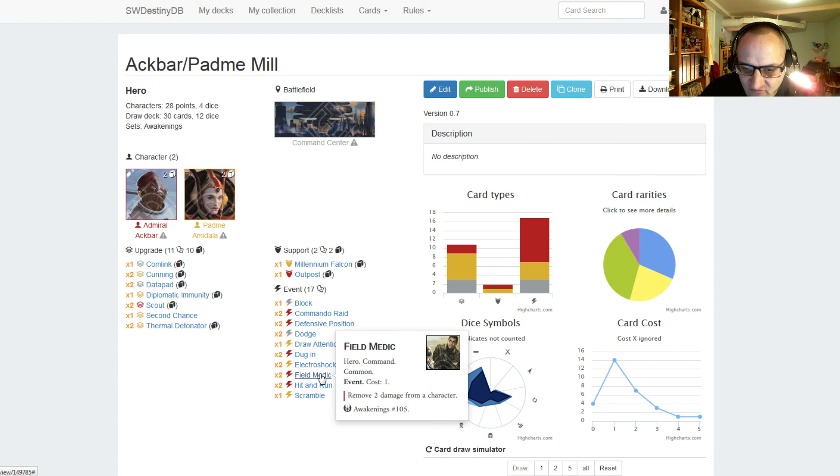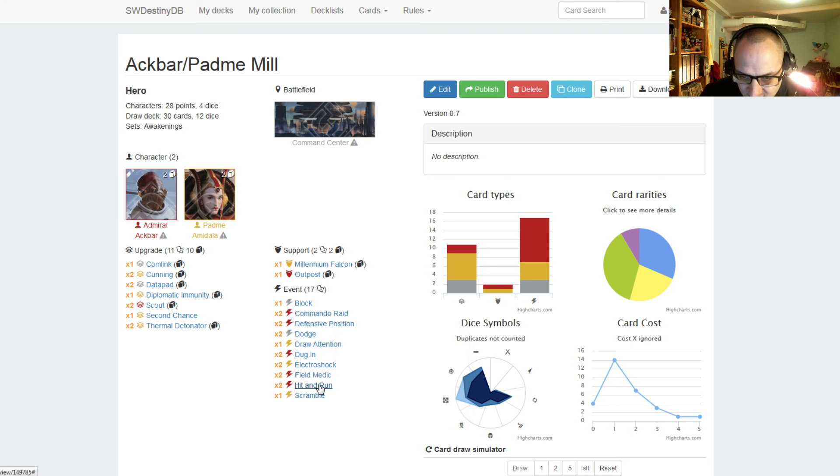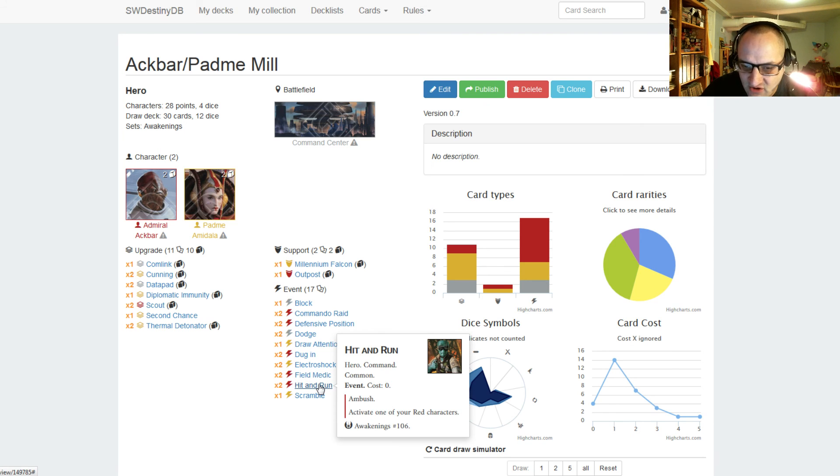We have two Field Medic, costs one — remove two damage from a character, for more survivability between Ackbar and Padme. We have two Hit and Run, cost zero, with ambush so you take a second action after playing it. It activates one of your red characters, so you play this, roll out Ackbar, and then immediately do another action. If you roll Ackbar onto his discard side and have a Commando Raid in hand, you can then play that and have them discard three cards.